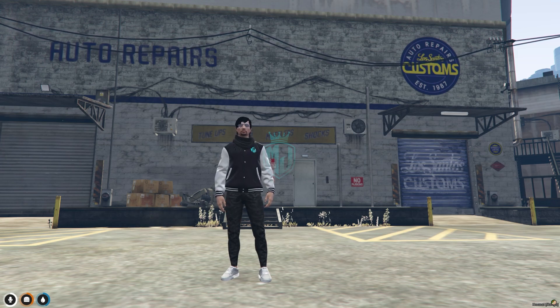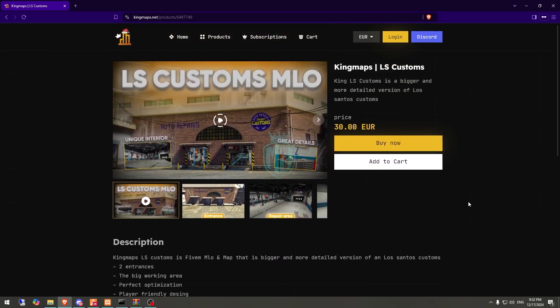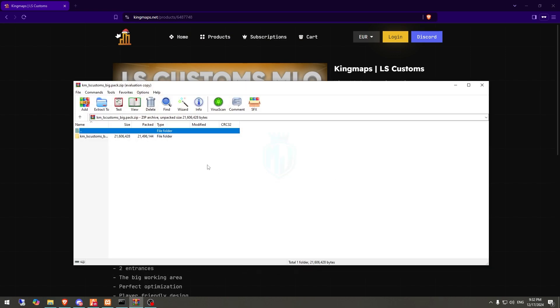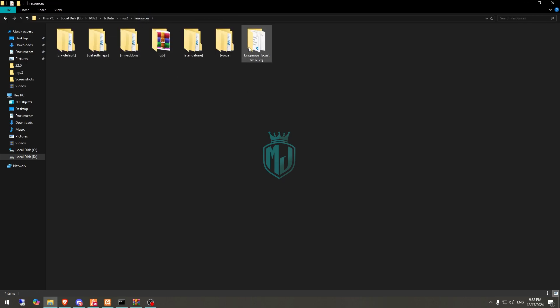On all the maps you're going to buy from King Maps. First you need to go to the link and here is our MLO right here, as you can see. You can simply just purchase it from here, and after purchasing we need to download it. After that we need to extract it to our resources, then open it and drag this folder outside. We can delete the original and drag it to default maps.